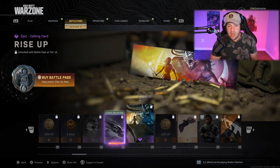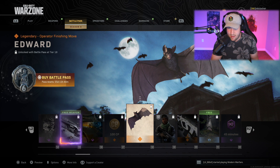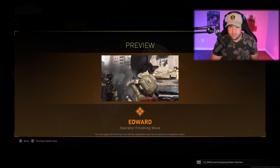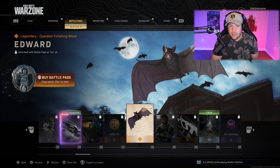After this, a calling card, some more COD Points, and then we get Edward — aka Edward the Bat — a new execution. Just like the bird executions, no different this time, it's just with a bat.